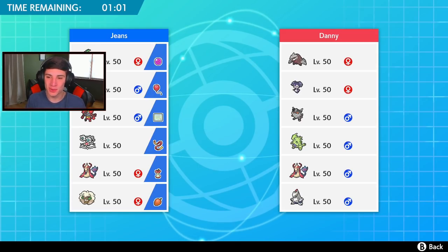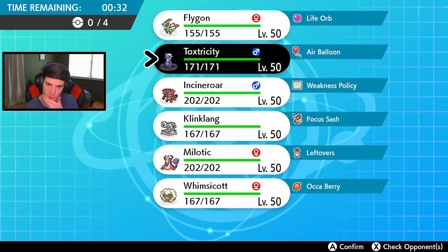Match number one - this guy has a sandstorm team with a lot of Steel Pokemon, which is kind of rough for Toxtricity. My lead is probably going to be Whimsicott to set up Tailwind. I'm not going Incineroar because he could trigger the Competitive nature on Milotic. I think he might lead Indeedy, so I might actually go Toxtricity here.